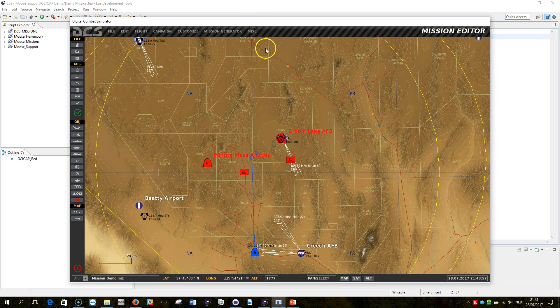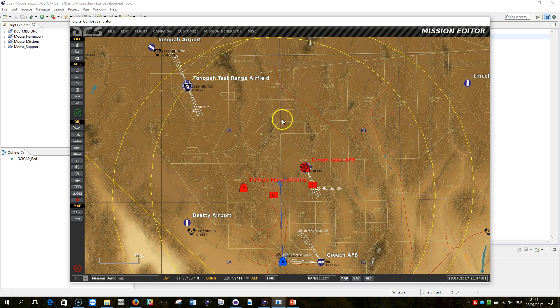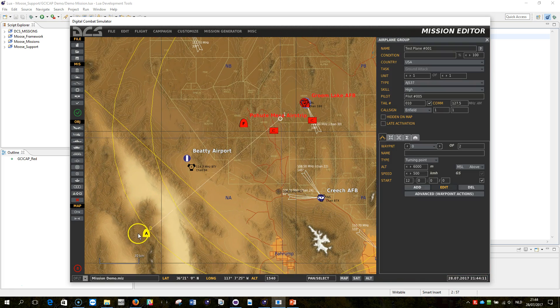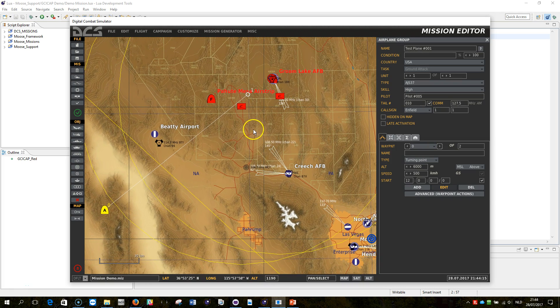Now in this video I'm going to extend upon this and create a border. The border basically represents a cold war versus a hot war situation. In this hot war situation, wherever my plane would be, if the EWR network detects it, a GCI CAP would immediately be spawned from one of these air bases.